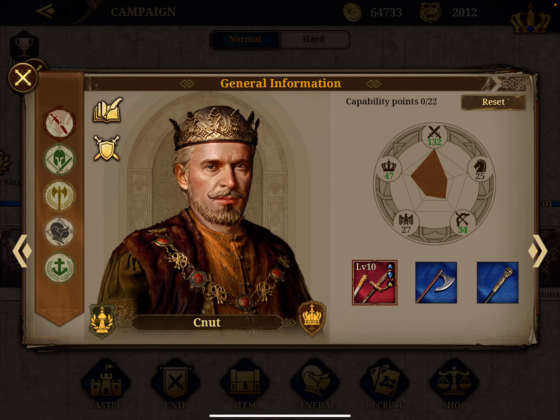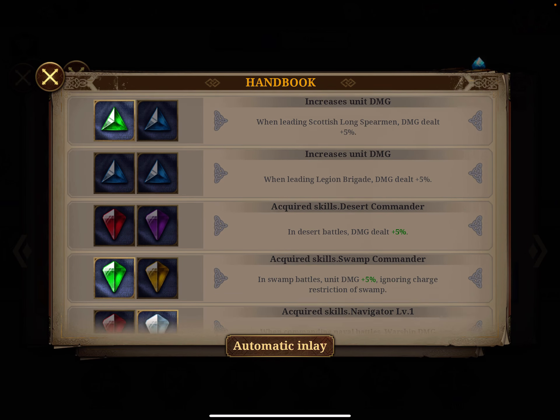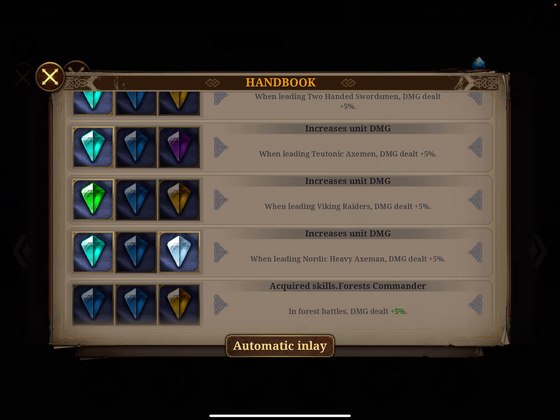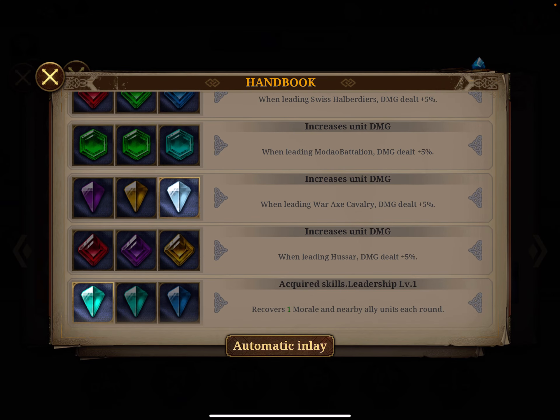For my cavalry general, I already have three gems and I'm going to go for the viking radius amplifier combo, which requires two blue gems and one yellow or gold gem. Going into the gem list to search for the two blue and gold combination — it's a bit messy to navigate, but if you want to boost your generals it's a great way to do it.